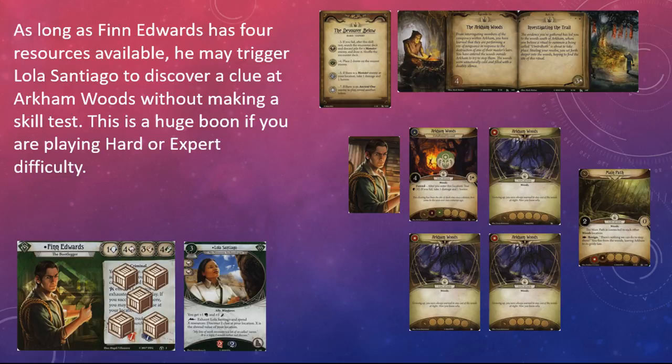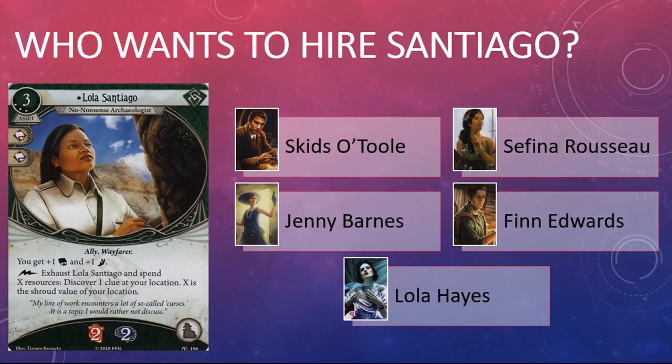There are five investigators who can pick up Lola Santiago: Skids O'Toole, Finn Edwards, Jenny Barnes, Lola Hayes, and Sefina Russo. A quick look over at ArkhamDB suggests Jenny and Finn are the leading candidates to put Santiago to good use, but I think each investigator on the list probably has a build that could benefit from her talents.